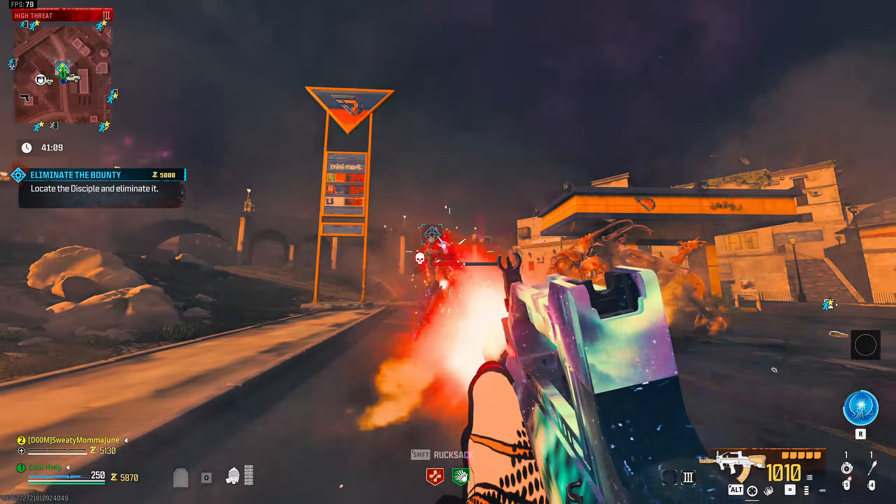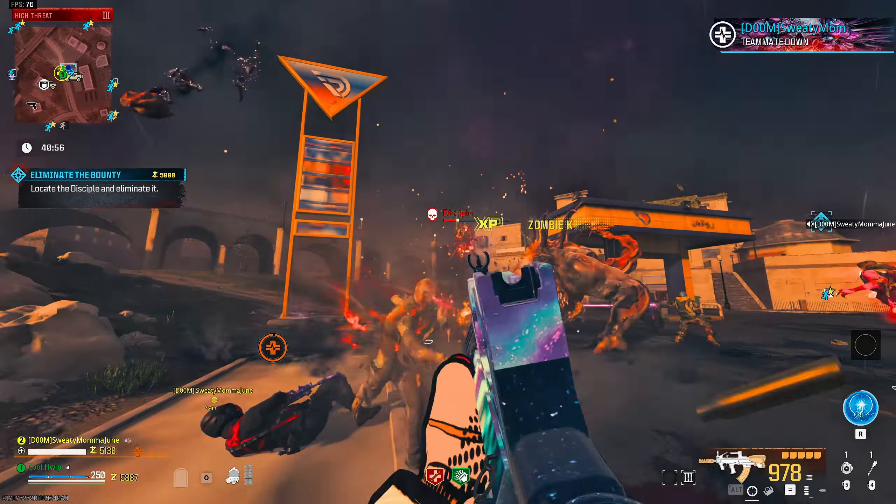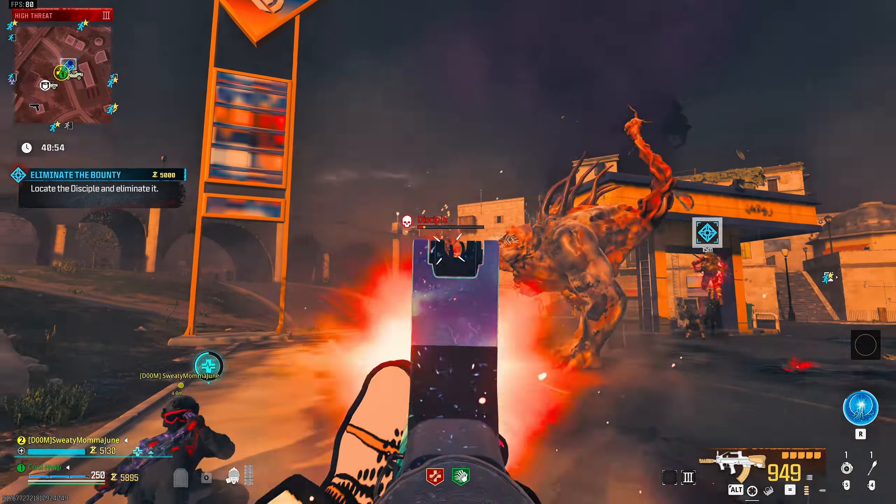Welcome back, thank you for joining me. My name is Cole Whip. I've been told that this gun got a buff with the Season 3 Reloaded update, so we're trying it out. We're gonna be running the DG-58 — it's an MW3 LMG — and we're gonna be running it with the Jack Knightshade Rifle Kit, which basically just turns it into more of an assault rifle rather than an LMG.